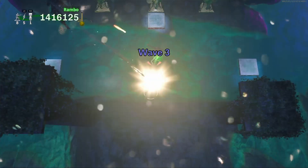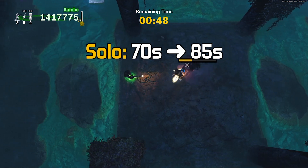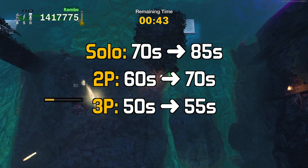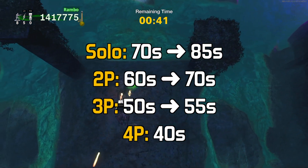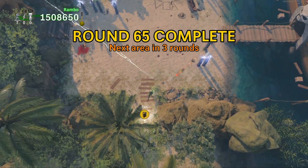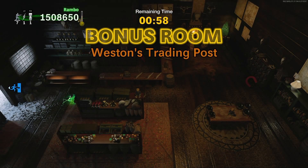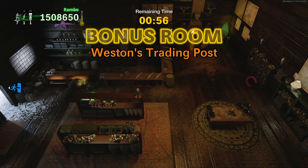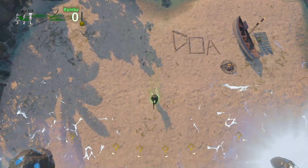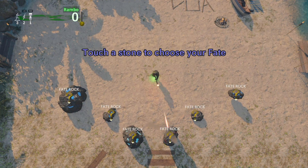Extra time was added to Wave 3, the Room of Judgment, based on player count: Solo gets 15 extra seconds, 2-player matches get 10 extra seconds, 3-player matches get 5 extra seconds, and 4-player matches remain the same. In Solo Advanced Start Mode, the Room of Judgment should now always appear after round 65, fixing a previous issue where a bonus room could appear instead. Also in Solo Advanced Start Mode, if you made it past the Room of Fate, you can now choose your fate at the beginning of the match rather than being awarded a random fate when loading in.